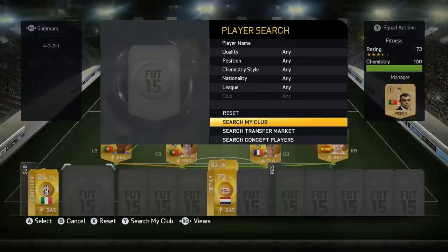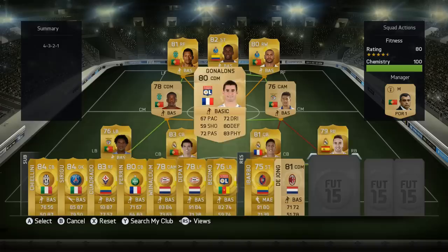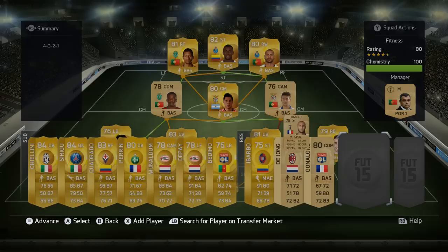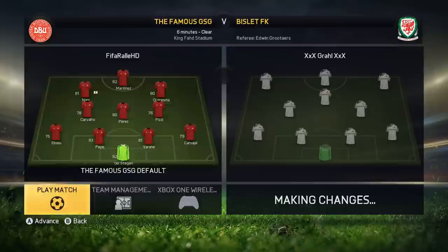The squad I built in the last episode was running a little bit low on fitness, so I decided to put them on the bench and play my first game of Division 2 with my fitness squad, with Nani, Koresma, and Jackson Martinez on top. They did actually do quite alright towards the end of Division 3 when I played with them, so I was thinking maybe they can continue that and perform well here in the new division. Eventually I found an opponent who was rocking a Bundesliga squad.